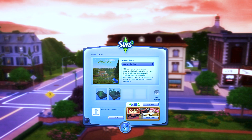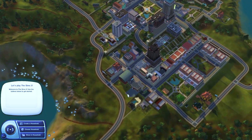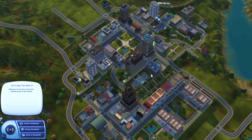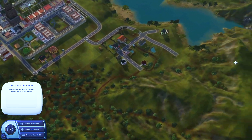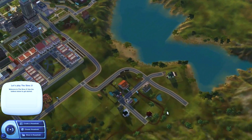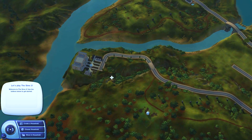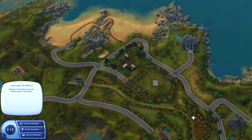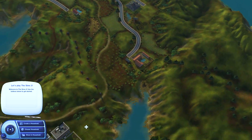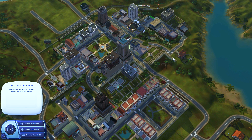So let's go check it out. Welcome to Attenborough. This is a custom world that you can download, and it is huge. There is so much to see. This is the main downtown area. There is this huge almost castle-like place. There is some farmland, a beach area over here, and a more rural area. It is a bigger world, so just keep that in mind when you are downloading it.